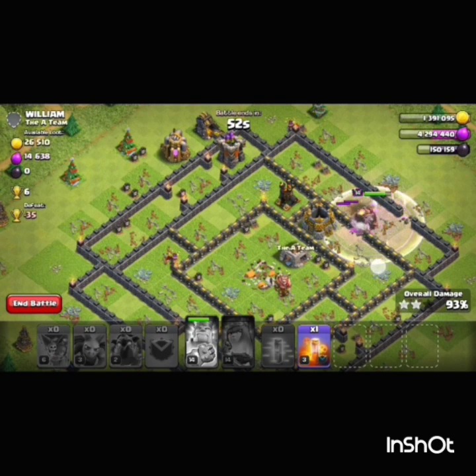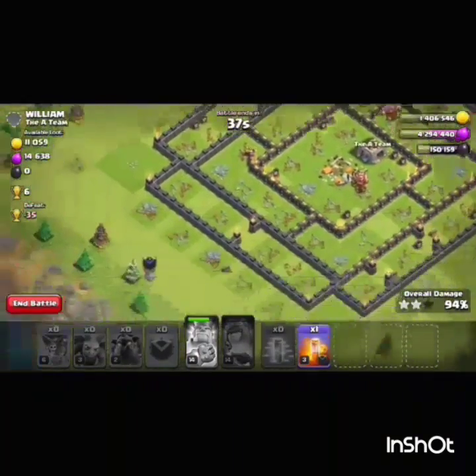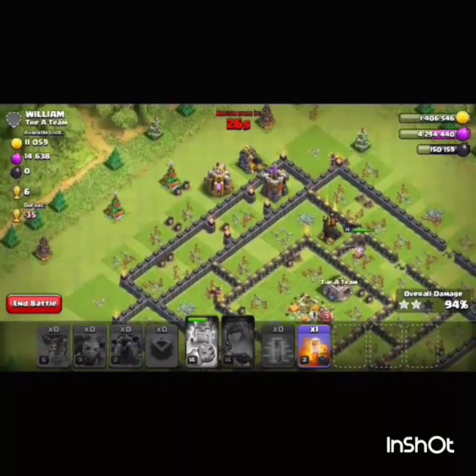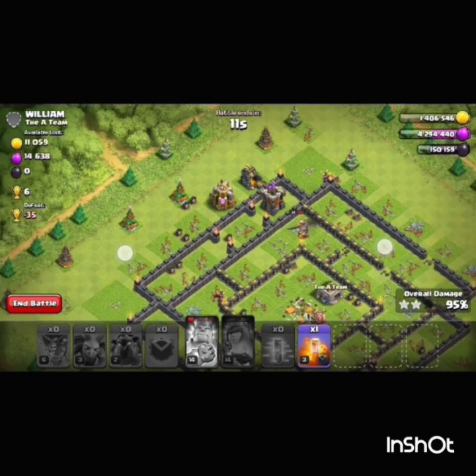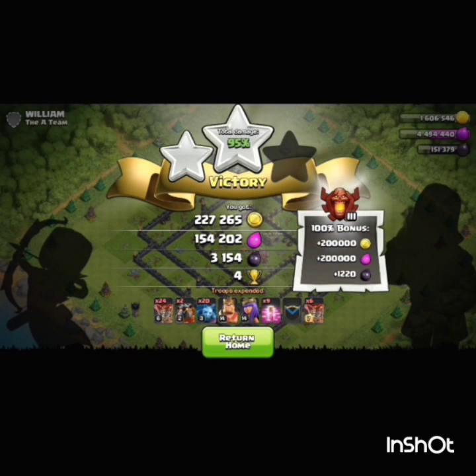Can the king take these three defenses? I think it's time I could use the king's ability. Let's see if we can take the gold storage out - yes, I think we can. So it's not just a two-star, we have just stepped before the three-star. We can hardly take out that air defense, so that will make 95 percent. Not bad - I got the full dark elixir loot. Yes, the air defense is out and that makes it 95 percent. We got a huge dark elixir loot plus the 1000 bonus we get from the league.